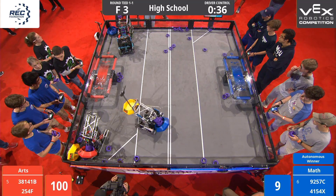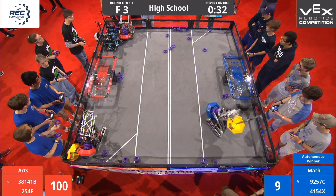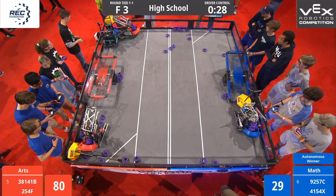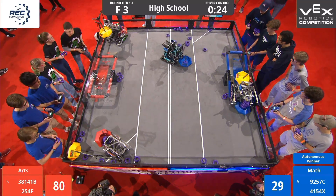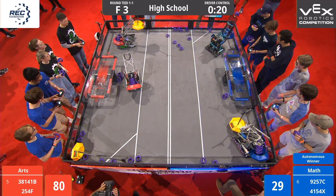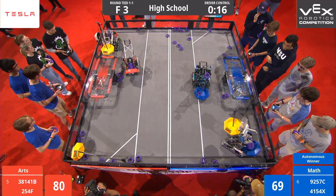Over on the Blue Alliance side of the field, we have 9257Z — that's Covington — with control of one neutral mobile goal. With 30 seconds left on the clock, they push down that Blue platform and start their ascent. Let's see if they can get all the way up the platform.